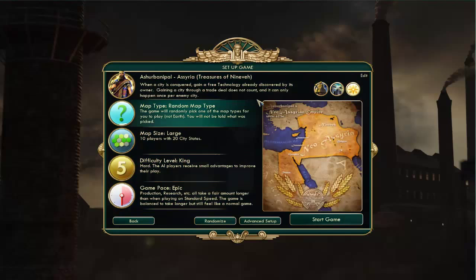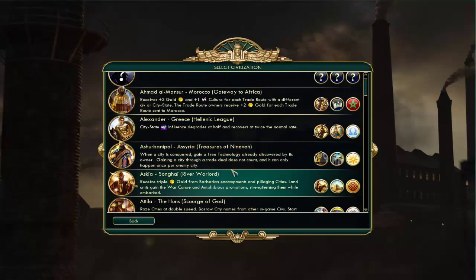Another new civilization is Assyria, shown here as Nineveh. When a city is conquered, you get a free technology already discovered by its owner, and it can only happen once per city. That's an awesome ability. If you think about it — let's say you're a small, behind-the-times civilization, or just an aggressive warlike nation that isn't keeping up with technology because you're focusing on making units — it kind of evens things out. Assyria is really made to be a warpath civilization.